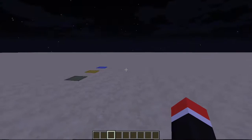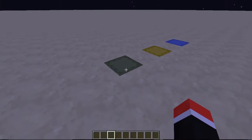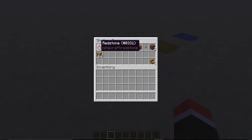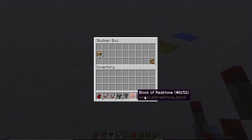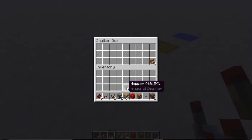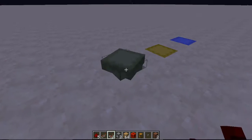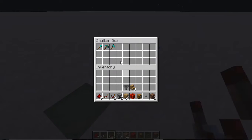So we're at the construction station and I got everything I need in these boxes. Let's take them all out. Seems like a good idea, so I'll just remove that, take that out, take that out.